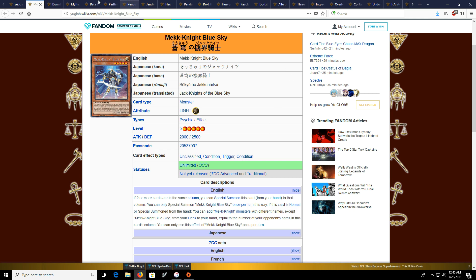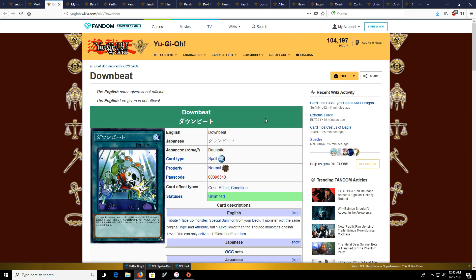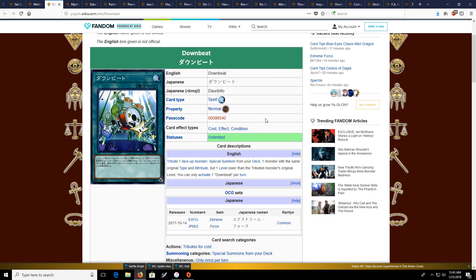The next card that interests me — this isn't really an archetype, it's more of a card I definitely think has a lot of potential future uses — is Downbeat, which is just the opposite of Transmodify. I don't know if there's an archetype right now that can really use this a lot, but there could be an archetype in the future that can definitely utilize this card. It's one of those cards that will be really cheap at release but down the line some archetype could come out and break it, so see if you can get your hands on it.